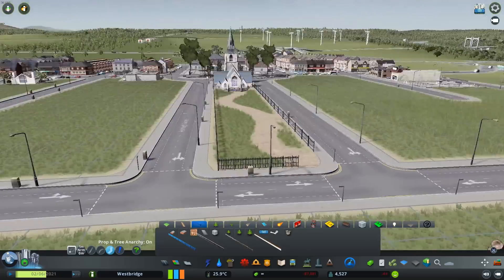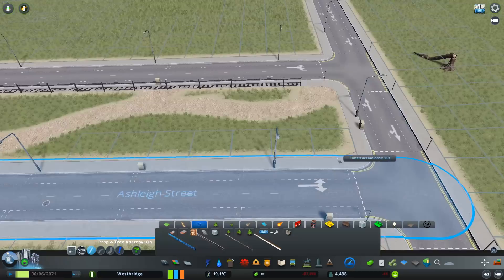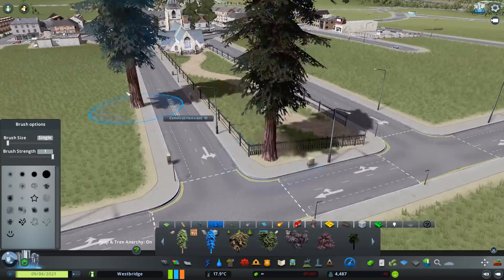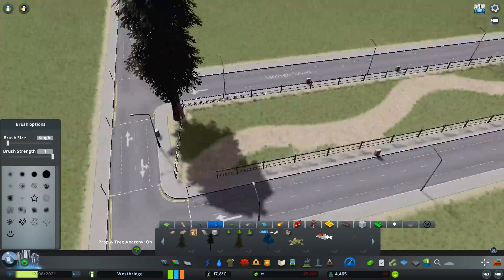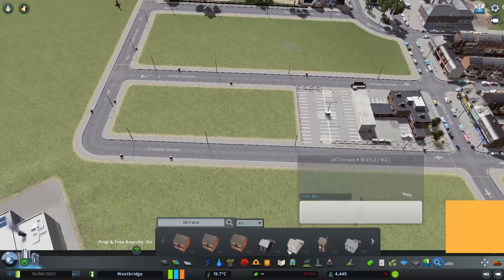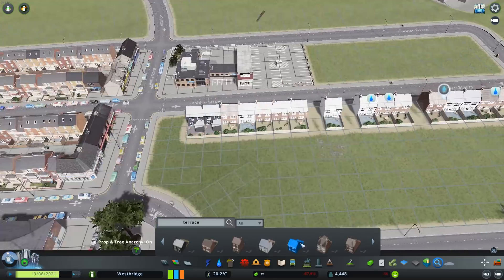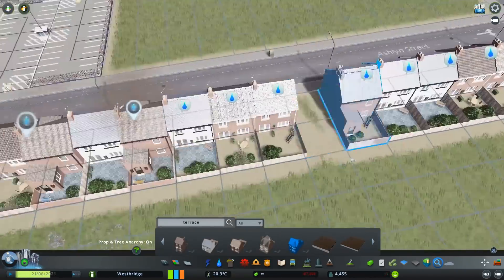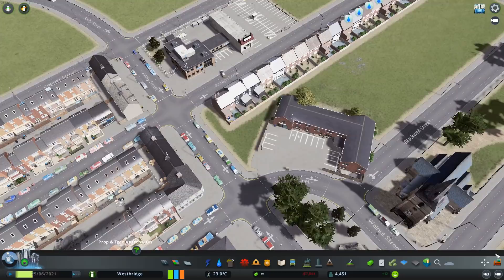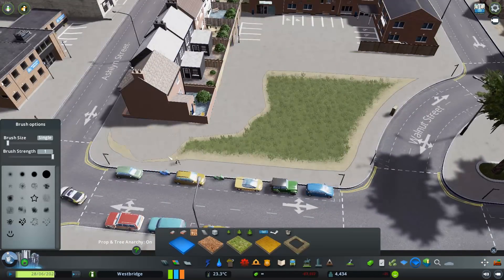This video was recorded just before Park Life was released fully, so there are still a few mods missing. The big one being Prop Line Tool - still not working unfortunately at the time of recording. The guy who looks after that mod is away, so it's going to be a week or so from Park Life's release before that gets fixed. That's why I'm keeping away from the more developed residential areas - I want to use Prop Line Tool for hedgerows and things like that.